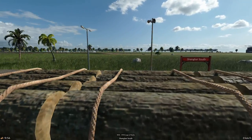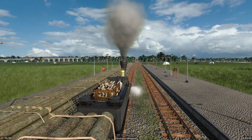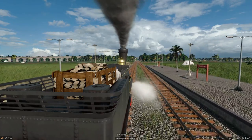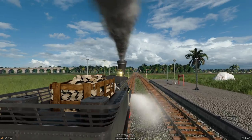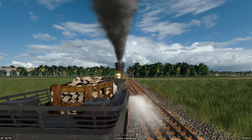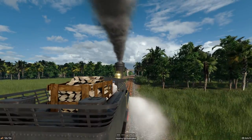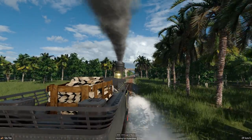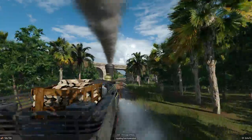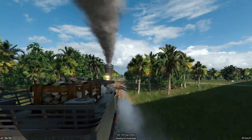Shanghai South. Off with the planks, on with the logs, and off we go the other way — up to Hudoabat, I guess. With 56 logs. Off we go, up to 30 kilometers an hour... 31... 32. Astounding speed we're going with here.